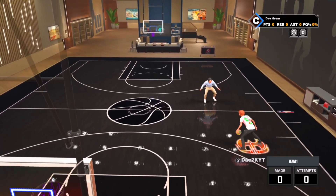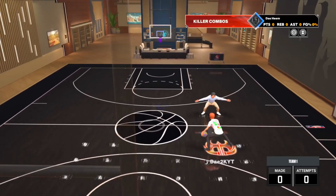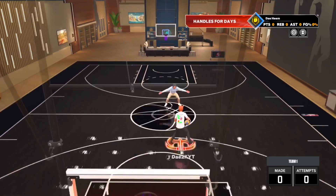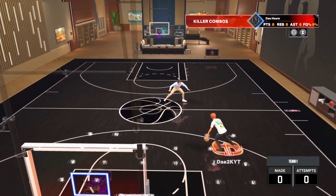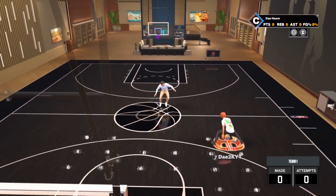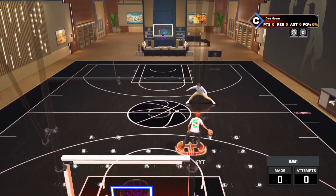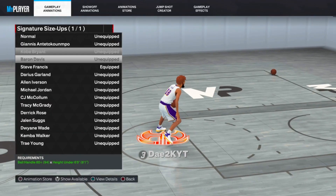Dribble style is basically responsible for how your player speed boosts around the court. You see how I'm just speed boosting left and right? That's what dribble style is for. And honestly, this is the fastest speed boost in the game. Look — this is me speed boosting with Zach LaVine right here. You can tell it's noticeably slower — he's doing a double dribble every time. Come back and compare it to Michael Jordan and it's not even close. You can use this SIG with 6'1", 6'6", 6'8" — it don't even matter.